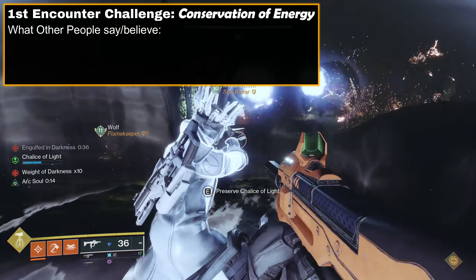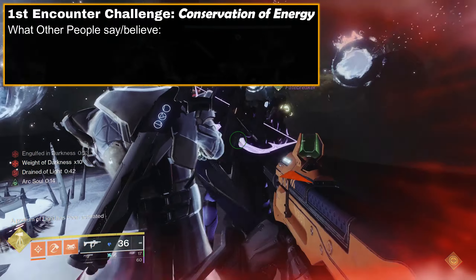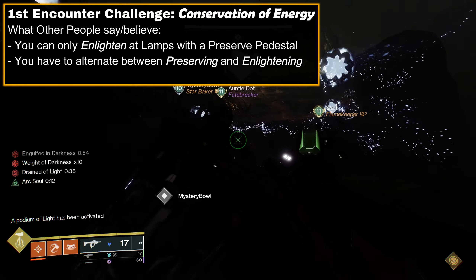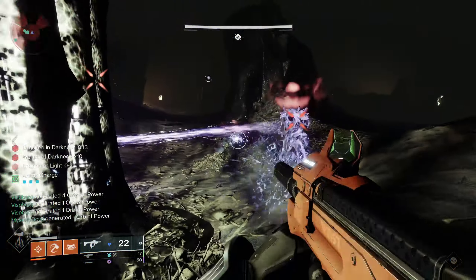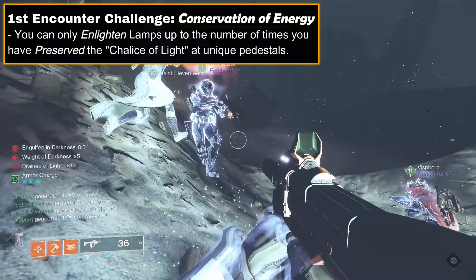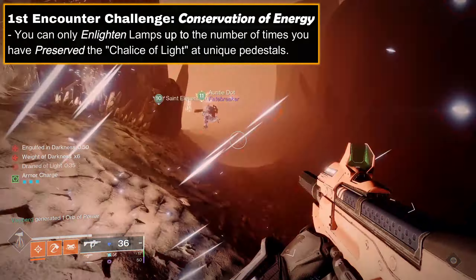The first encounter challenge is Conservation of Energy. There is a lot of misinformation about this challenge, like people stating you can only enlighten lamps next to a preserved pedestal after you preserve the chalice, or once per pedestal set. Those interpretations will complete the challenge, but they aren't 100% accurate. From our team's testing, the challenge more accurately is: you can only enlighten lamps up to the number of times you've deposited the chalice at a unique pedestal.